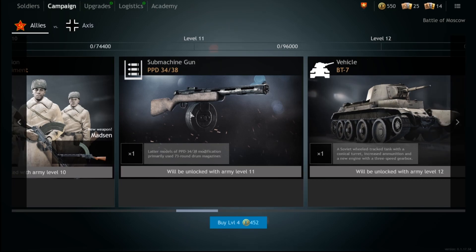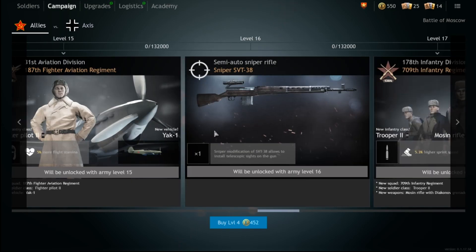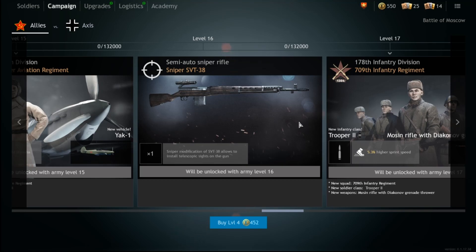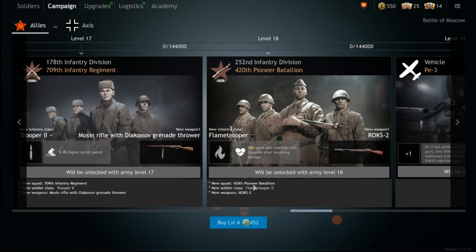Get high level PPD 34/38s because they will carry you through games — I used to get 150-plus kill games easily just from how unbelievably strong they are. Pick up the Winchester too. Some players don't like it but it hits hard, reloads fast, fires fast, and doesn't fall off at range. The iron sights are a bit finicky, but it's the best rifle in my opinion until you get the semi-autos later. The sniper SVT in closed beta did not one-shot — it took two shots — so I don't recommend it.